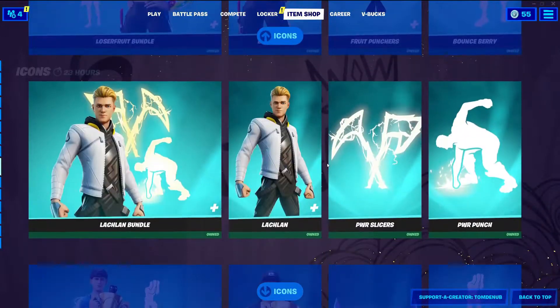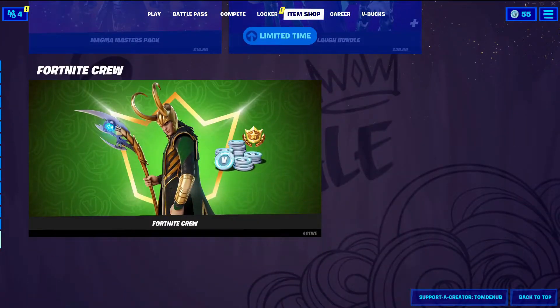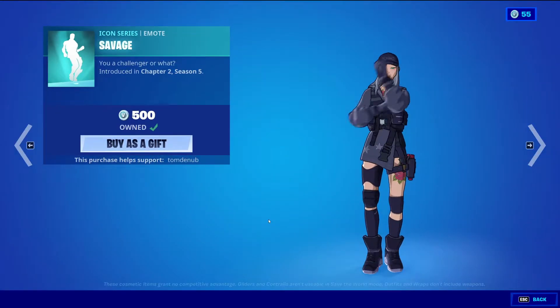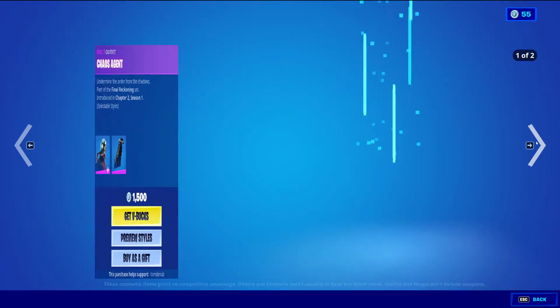It looks like the Suntan Specialist did finally return. The icon skins are still here, the Boogie skins, the King James bundle, and the Snake Guys bundle are still here. We have Savage Icons going for about 500 V-Bucks.